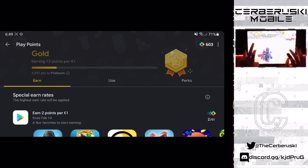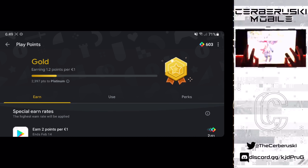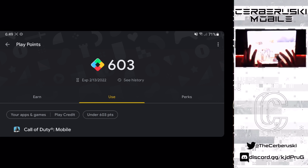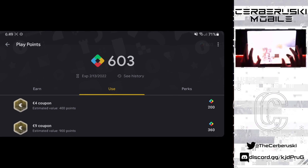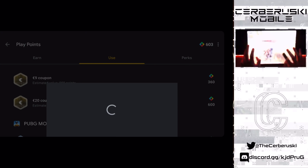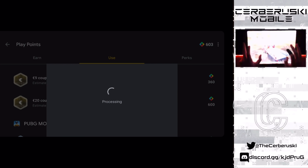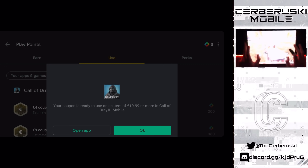Even when I spend money, I get a little cashback reward through Google Play Points. I always save up to 600 Google Play Points so I can buy 20 euros worth of COD points for free. It's a great method and over time you can save up enough points to buy the battle pass and essentially get the battle pass for free. That was the first method.